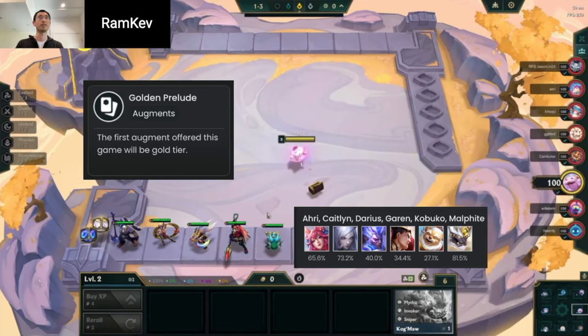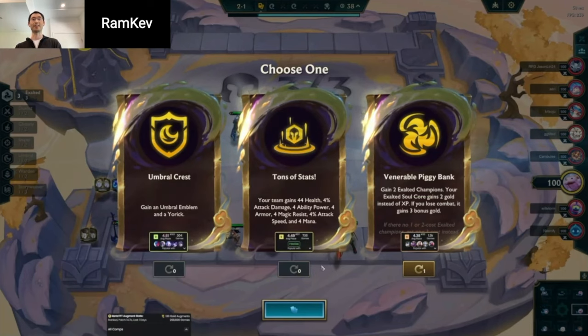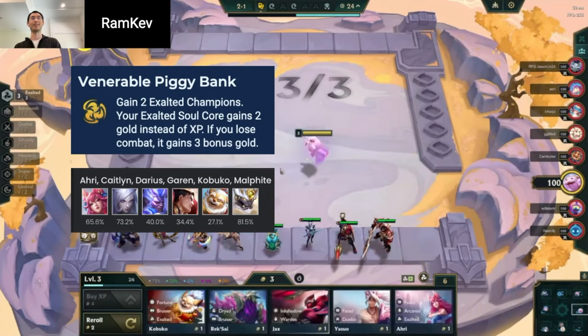So this is the one-cost Exalted. Venerable will piggybank on this — I've never taken it on this Exalted setup. But I figured it was just a huge amount of econ.